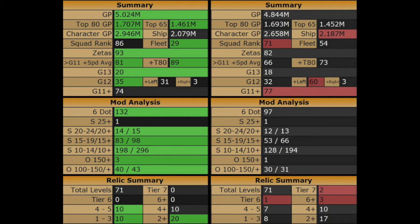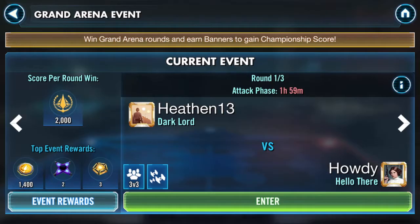I also have a speed advantage when looking at mods — both overall six-dot mods and speed, although the speed advantage is kind of minimal. On relics, we have the same number of total relics, but he does have two Tier 7 relics whereas I do not.